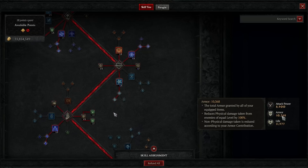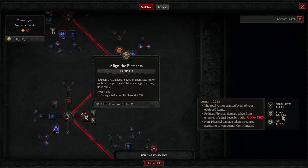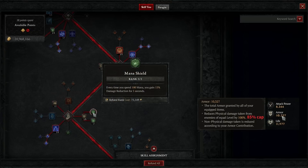The cap on armor defense reduction is 85%, but what you see on your stats page is calculated only for monsters the same level as you. You need significantly more armor to reach the cap for defense reduction in tiers 70 plus.